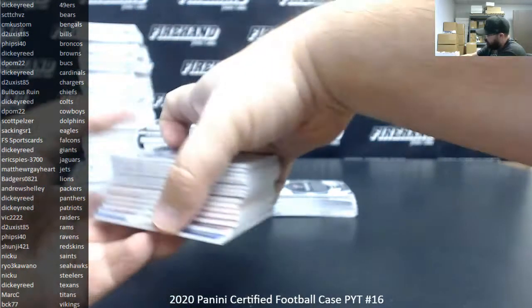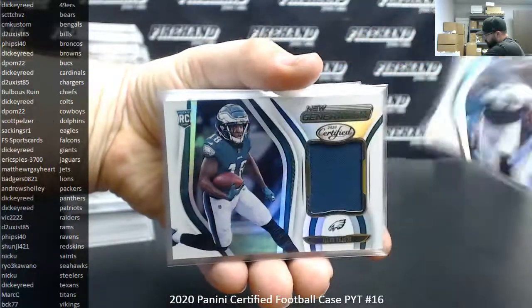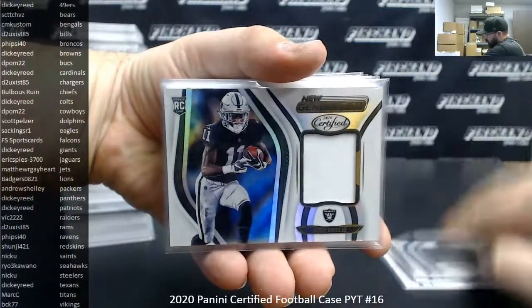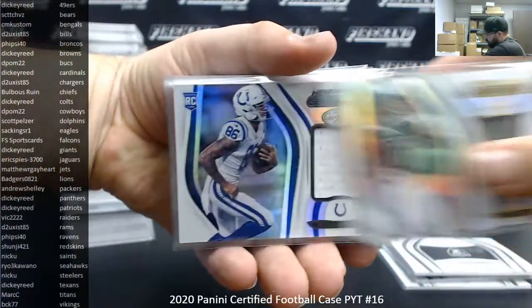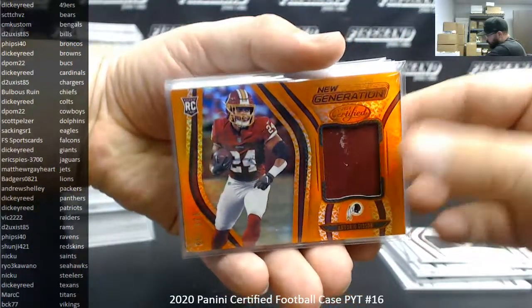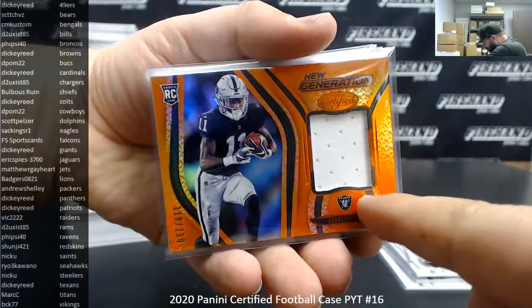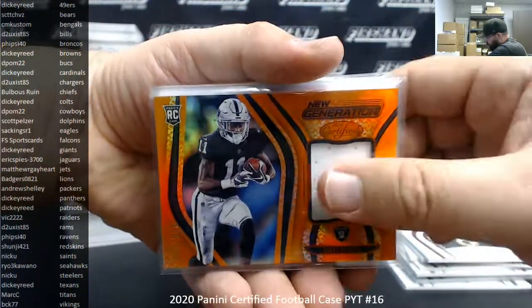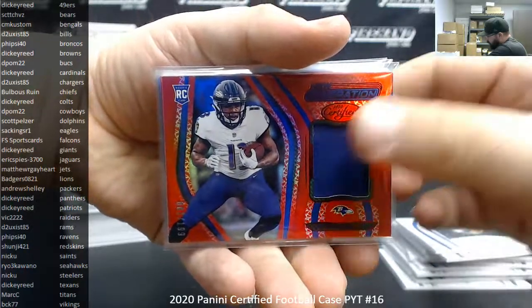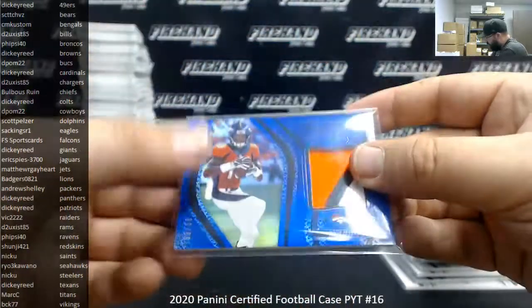New generation jerseys: Brian Edwards, Jalen Rager, Justin Jefferson, Jonathan Taylor, Henry Ruggs III, Denzel Mims, Michael Pittman Jr., Chase Young. Orange to 299: Antonio Gibson, Henry Ruggs III — though I notice this Henry Ruggs has some serious creasing. Jerry Judy, JK Dobbins. Red to 199: Devin Duvernay, Cole Comet. Blue to 99: Jerry Judy.